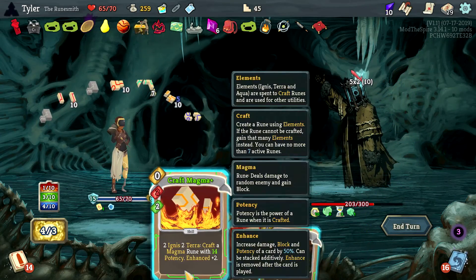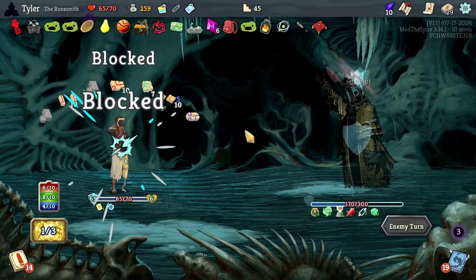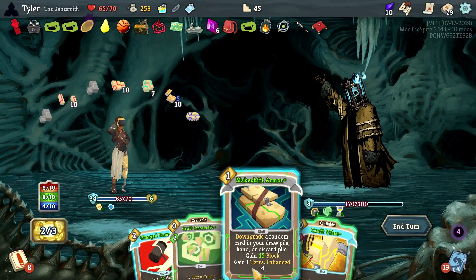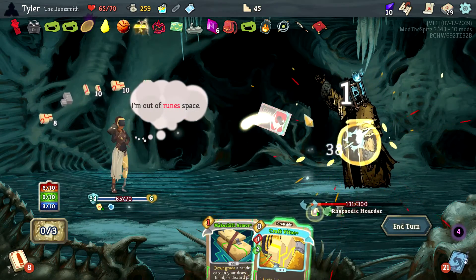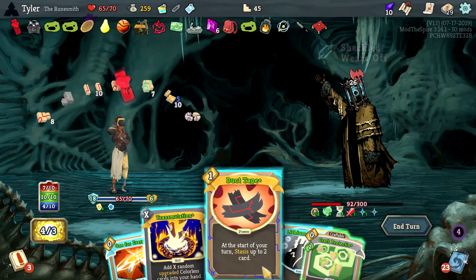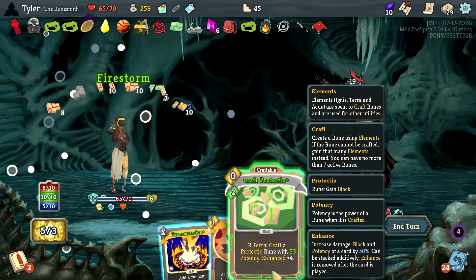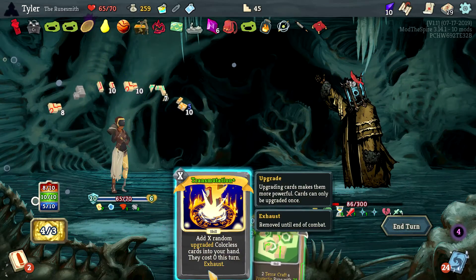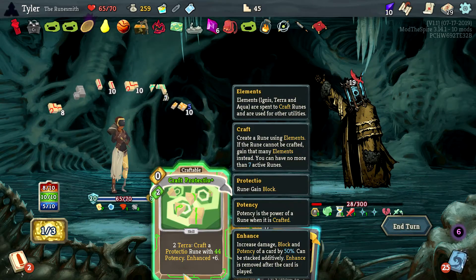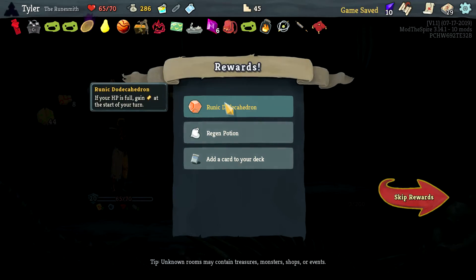Permafrost is a 30 damage card. Thank you for the dud rune — thank you for coming to my dud rune party. I have 67 block, 69 block — nice. Lithium Ion draws cards. A Vitae Rune with 22 potency — Jesus. This is actually kind of nuts and crazy. Playing random cards and seeing what happens. This is a 27, 33, 38 potency boy.